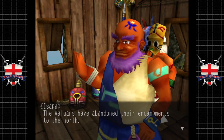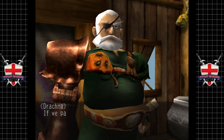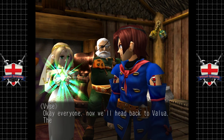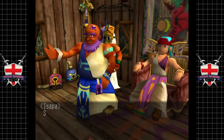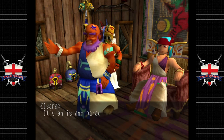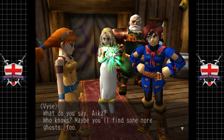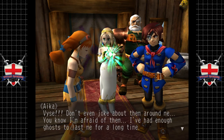The Valuans have abandoned their encampments to the north. Now that they've left, perhaps you might be able to travel through the Iron Net. If we pass through there we'll reach North Ocean — that will take us back to Valua. The yellow crystal should be hidden there. Everyone — now we'll head back to Valua. They're really upset with us and getting the yellow crystal isn't going to be easy. Sounds dangerous — perhaps you ladies would like to stay behind here in Ixitaka.